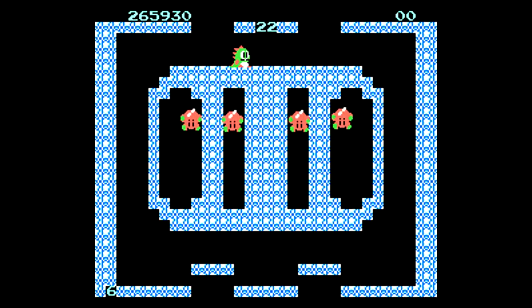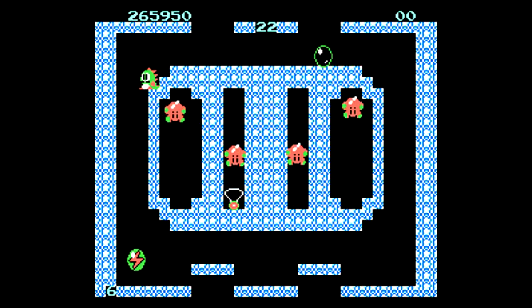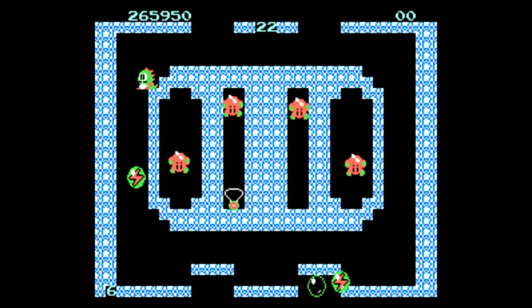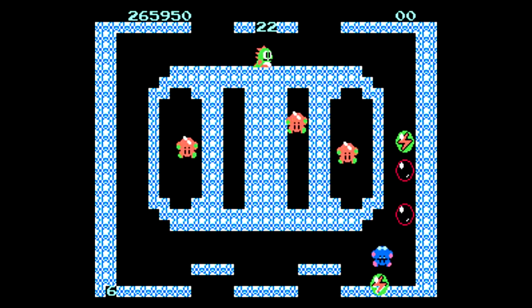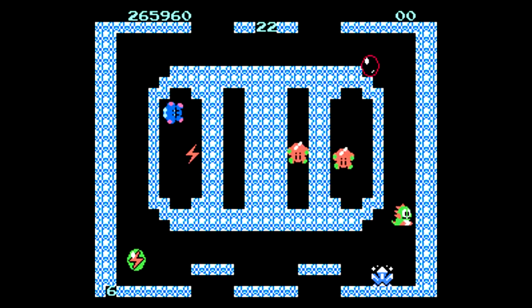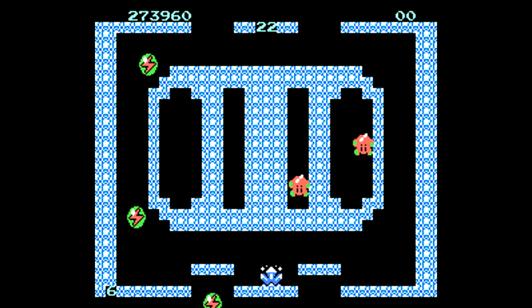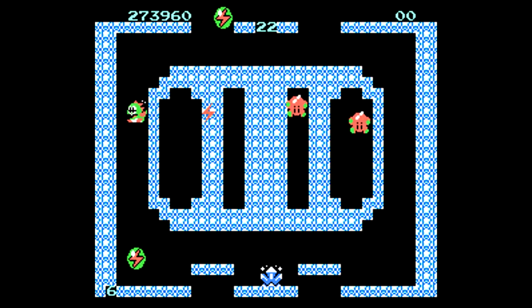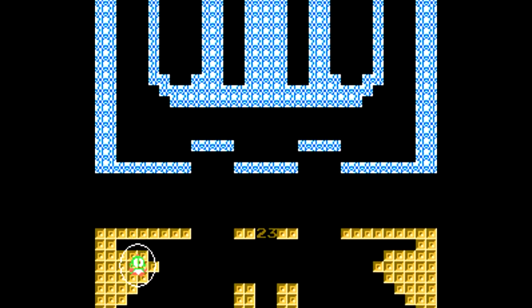One of my favorite enemies — or most nostalgic for me — are the Hullaballoons, also known as Pool Pools in older versions. As a kid I always thought they looked like little teddy bears with propellers. This level in particular is a lot of fun, or really annoying depending on how you look at it. We're going to line up and use the lightning bolt bubbles that come up the left and right sides to take out all the enemies in the center.